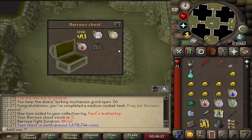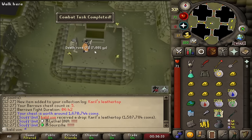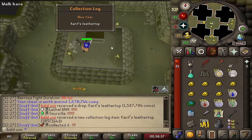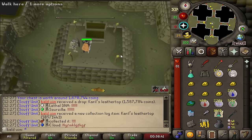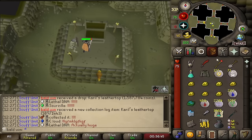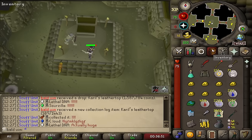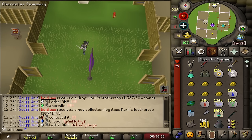Oh my god. Back to back. That's unreal. That's actually un-f***ing-real. Is it even remotely useful because I've got crystal? I don't think it is. I need to consult the UIM scientists on this one, but that's messed up. We have eight more points to go.